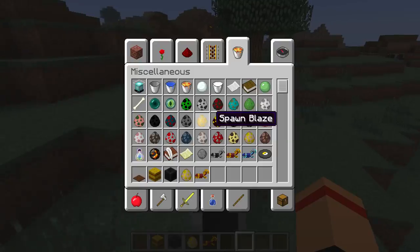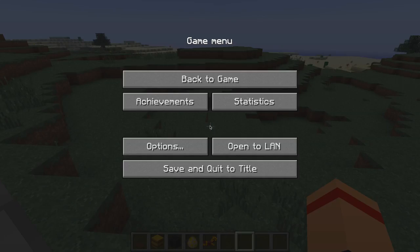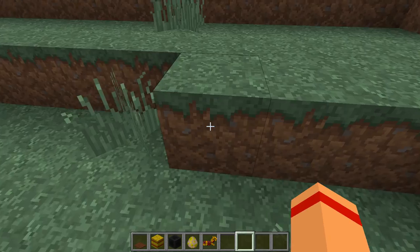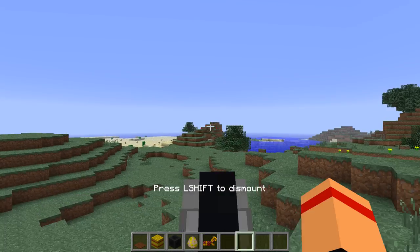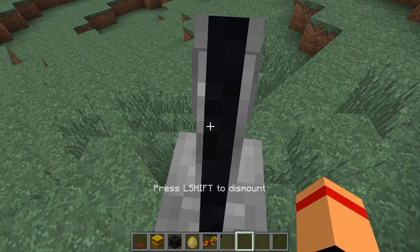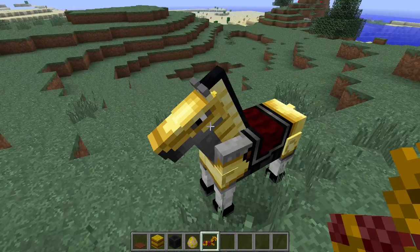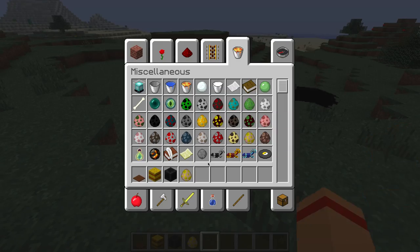This is my texture pack. Oh, see, there's the horse. There's the hearts on me. And then you can put armor on it. In my case, butter armor, because it's just so awesome.